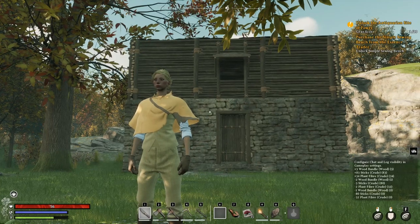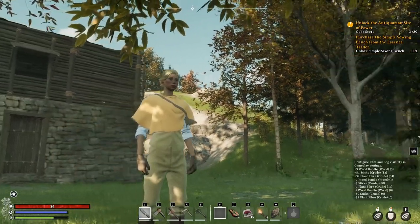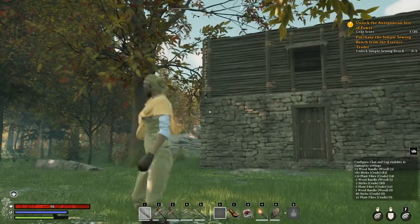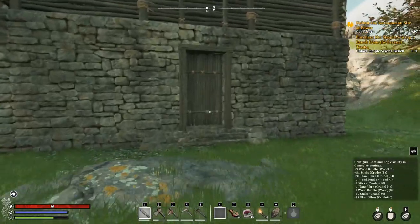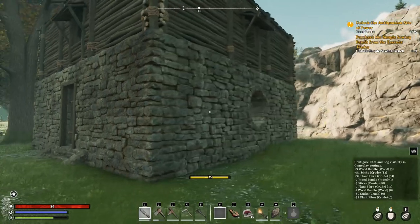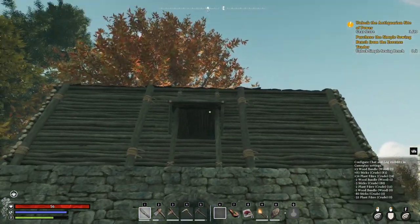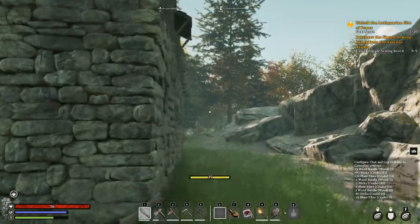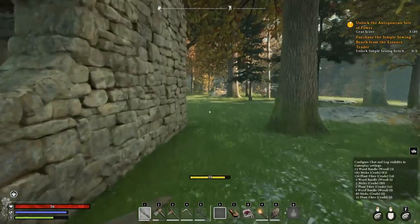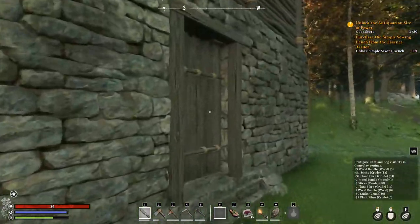Welcome back to the channel, thank you for joining me into another little adventure here in Nightingale. This will be episode three. I finished building our little hut - let me show you what we got. Two levels as you can see, bottom level is made out of stone, interesting windows - I wouldn't have chosen those. I like the ones up top more. It's kind of square, two windows on each side.